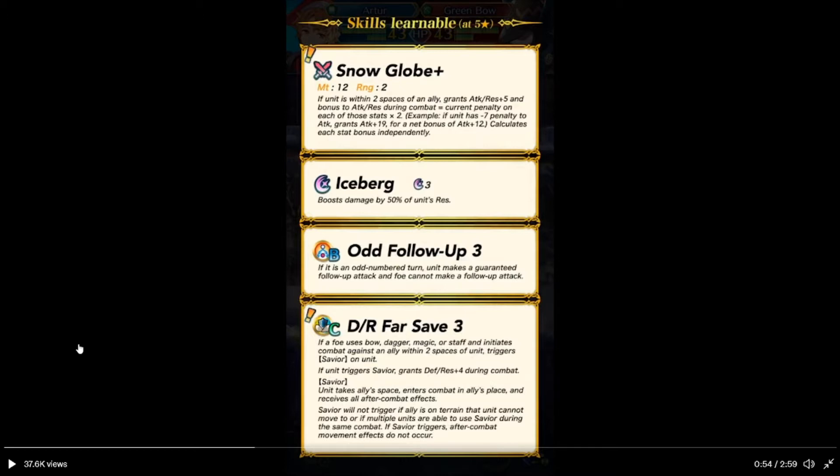Odd Follow-up: on odd-numbered turns, unit makes a guaranteed follow-up attack, and foe can't make a follow-up attack. Defense Res Far Save 3: if a foe uses a bow, dagger, magic, or staff and targets an ally within 2 spaces of unit, triggers Savior on unit. If Savior triggers, grants Defense and Res plus 4. Savior means the unit intercepts the combat instead of the ally itself, following normal movement rules — so if the target is a flying unit on a mountain space, Savior won't trigger unless that unit can reach. Savior will not trigger if the ally is on terrain the unit cannot move to, or if multiple units could trigger Savior in the same combat.